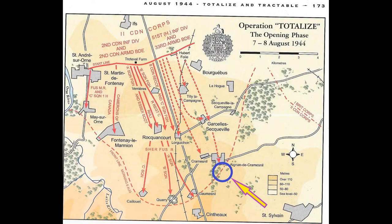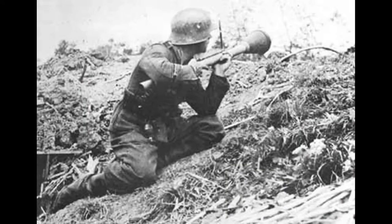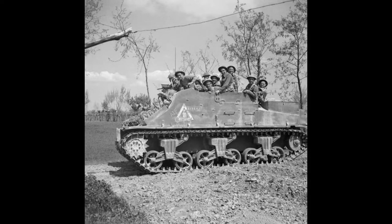Panzer Grenadiers of 12th SS Hitlerjugend are probing defenders from the terrain feature known as Le Petit Ravin, which has afforded them a route towards the Allied lines relatively unmolested by artillery. The Germans are the attackers in a mission based upon the probe scenario from the main Chain of Command rulebook, whilst a British infantry platoon attached to the 1st Northamptonshire Yeomanry attempts to halt them. If the Germans can move a unit to the Allied baseline, it is assumed they will have found a route to disrupt the remaining parts of Operation Totalise.